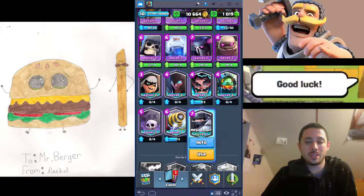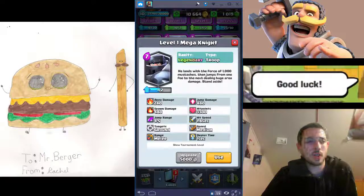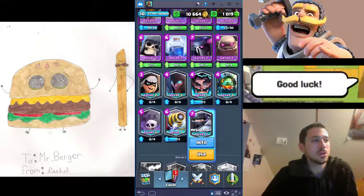Mega Knight is another excellent example of a defensive counterpush card. Similar to Electro Wizard, he lands with a BAM — he does AoE damage, it's really strong, and knocks enemies back. Then they have to counter him as he walks across their side of the arena. He does cost seven, but he's well worth his cost.